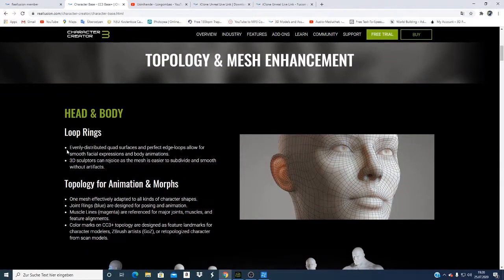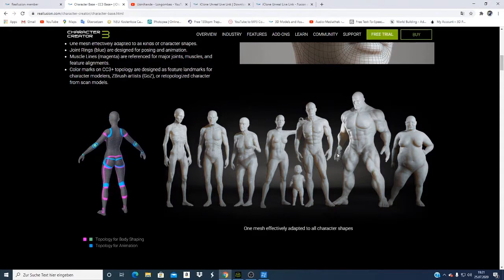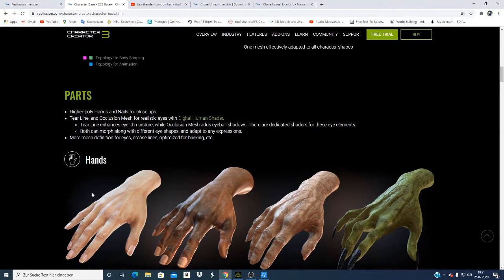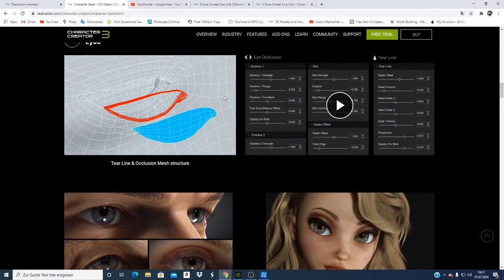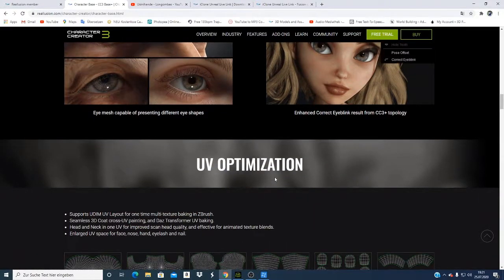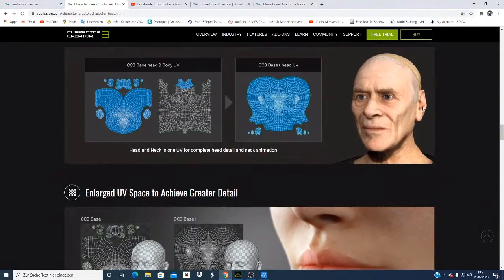The topology and mesh enhancement covers the hand and body. As you can see here, you can now make so many types of characters — this is possible in Character Creator 3.3. You can also change the color of your character from white to brown, make them look old, or even look like an alien. You can modify the eyes and make them look like this character here. If you close the eyes, there are eyes there — also with makeups. That was not available on Character Creator 3.2.